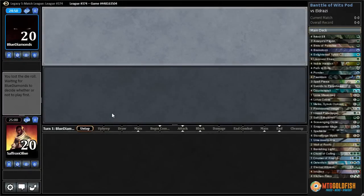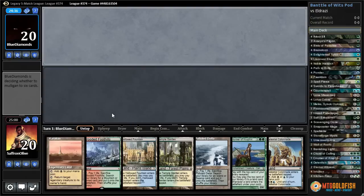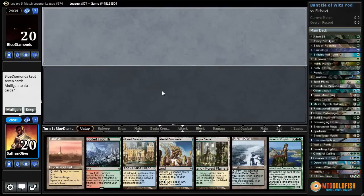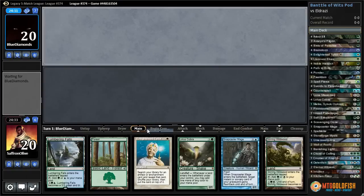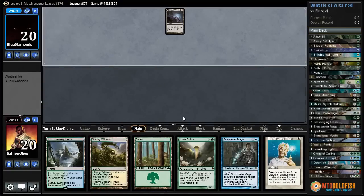All right, against the odds, playing some Battle of Wits pod. That was bad, that was very bad. Look at all those lands, I don't think we can keep that. All right, I guess that's reasonable, and a counter spell that we can't cast — I guess we put that to the bottom for now. We can just try to get a quick Battle of Wits with Enlightened Tutor.